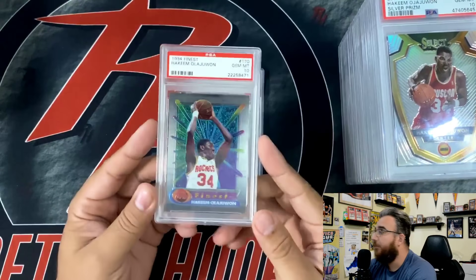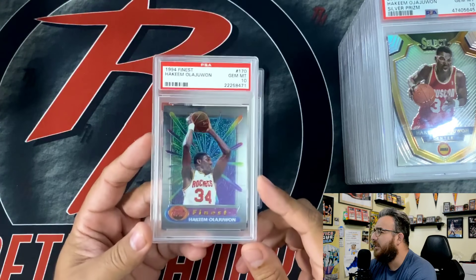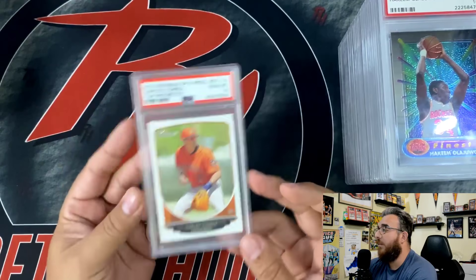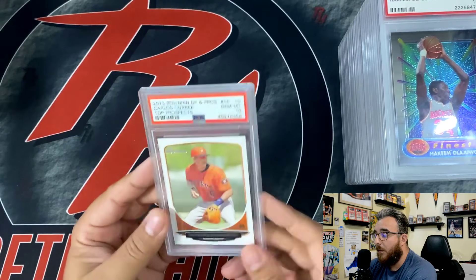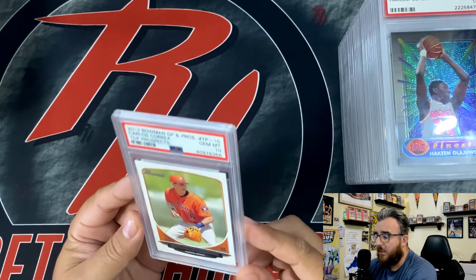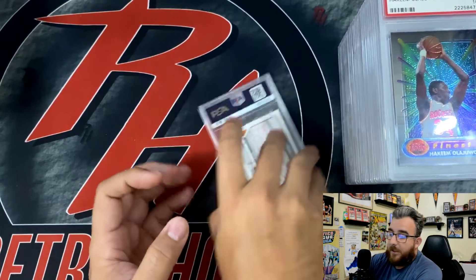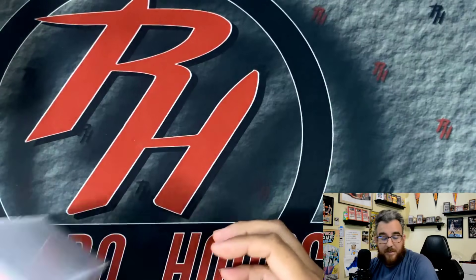This is '94 Topps Finest Olajuwon base, in a 10. Kind of a dope card — I like that one too. And y'all know I don't know jack about baseball, but I do like my man Correa, so I did pick up his rookie. This is Bowman, I think — Correa rookie. So I think that's it for PSA.